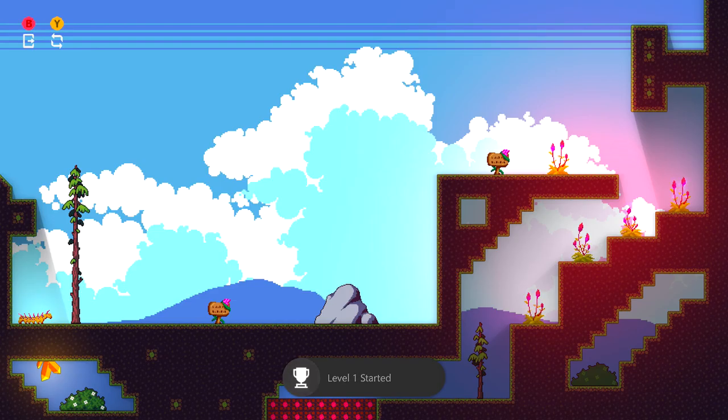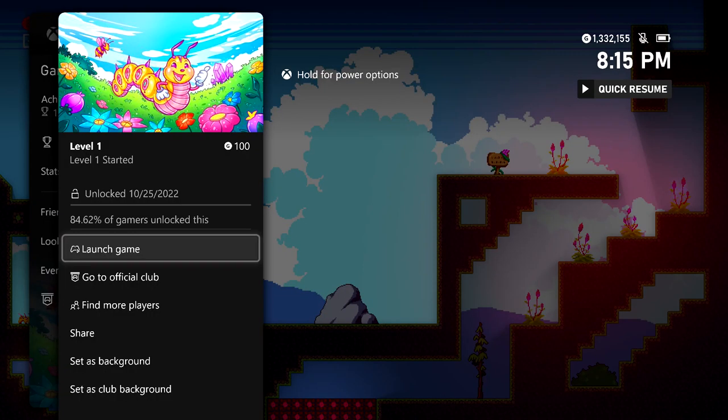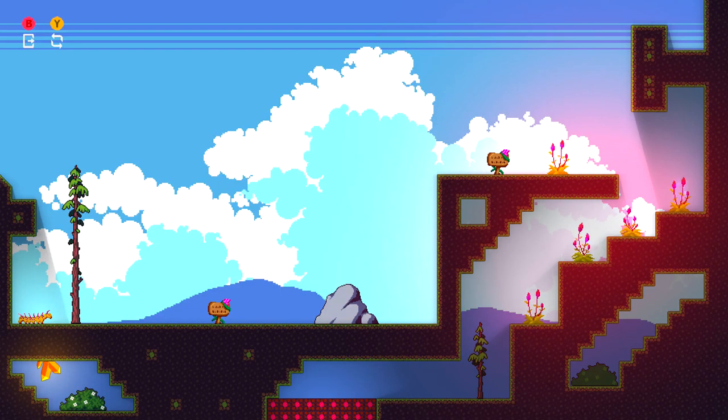This is going to be how the game works. Basically, you control this Caterpillar right here. You cannot jump; however, you can climb on walls, so make sure you hug this wall and climb up. The controls are going to be a little different whenever you are on a wall, as your movement is going to be in relation to the wall. So holding right is going to move up this wall, for example.